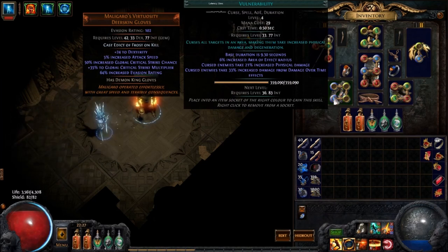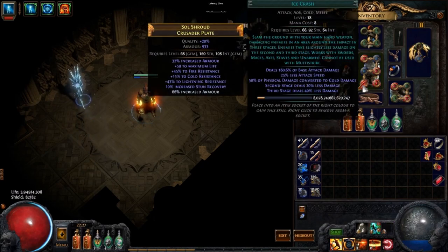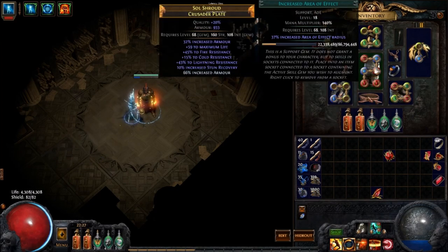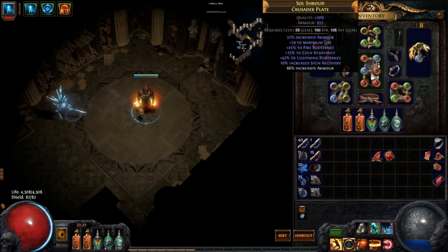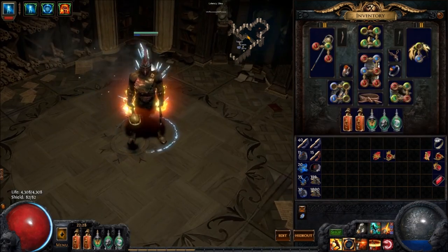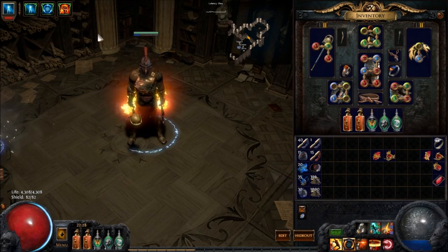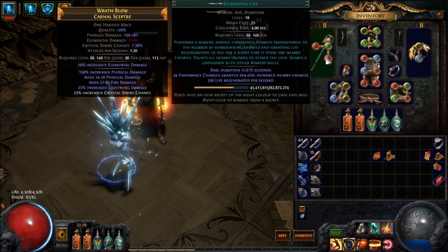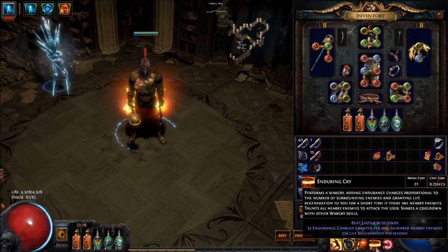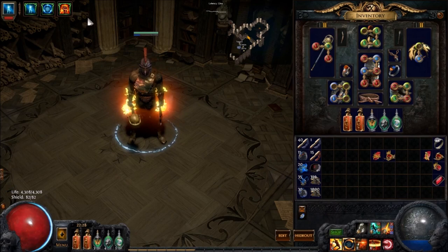Leap Slam is there for times you don't have Whirling Blades available to get up a ledge. Enduring Cry keeps up my Endurance Charges, and Vulnerability is my curse of choice — it does need to be levelled more but the Intelligence requirement kind of sucks. If you're going to use Ice Crash instead, replace Less Duration with a WED gem and you still have a five-link. I don't currently have a Cast When Damage Taken setup with Immortal Call, but it is recommended to get one — I'm living fine with sustain from Enduring Cry, Granite, and Stibnite.